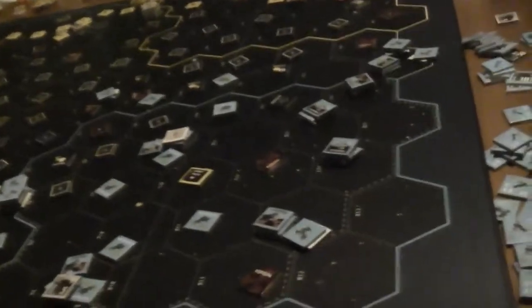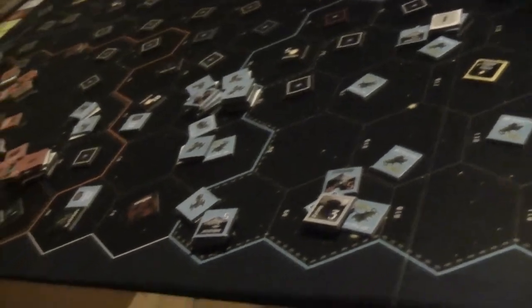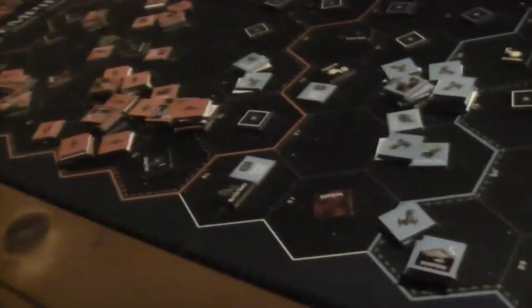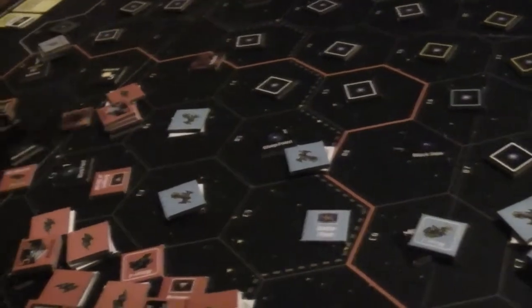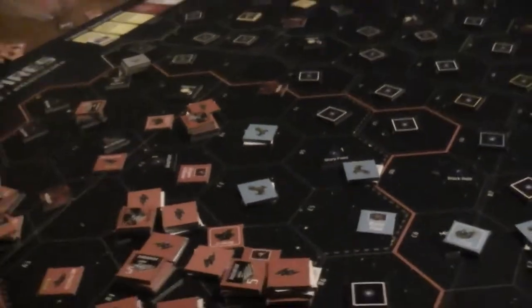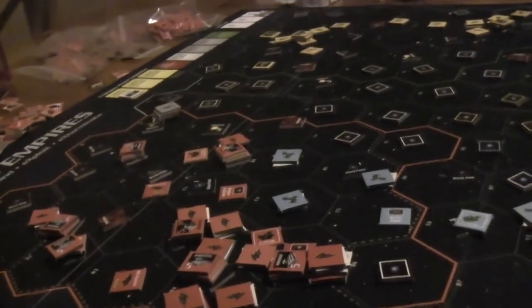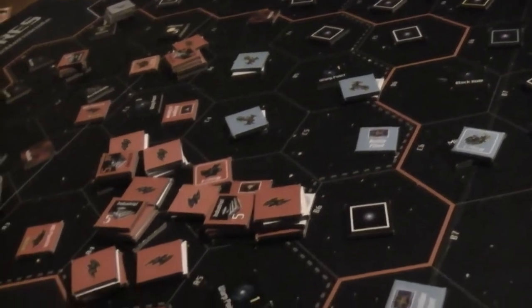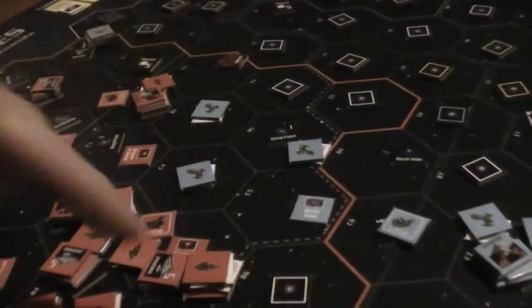Now it's going to be Betty Crocker's turn, and his movement did upgrade as well, so his units get an extra space this final turn of the ninth round of the game. Betty Crocker has split the three units that were involved in the battle and put them in three different places. He revealed warp point one. In the expansion, they duplicate all the counters from the original game, so you end up with weird things like this — especially if you mix them all together like I did — where you can have three warp point ones.